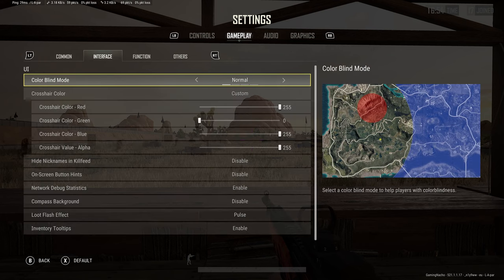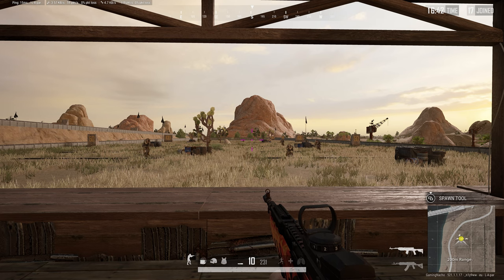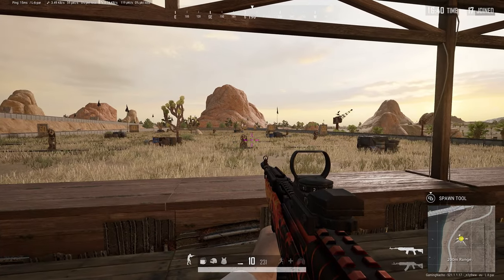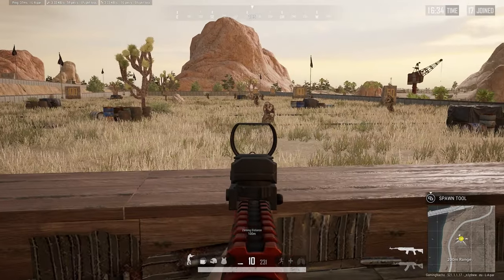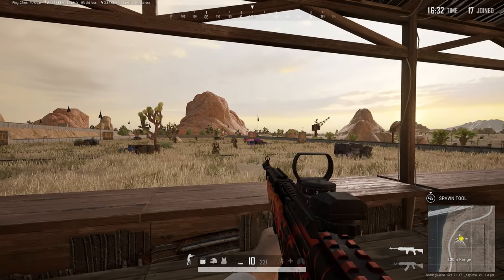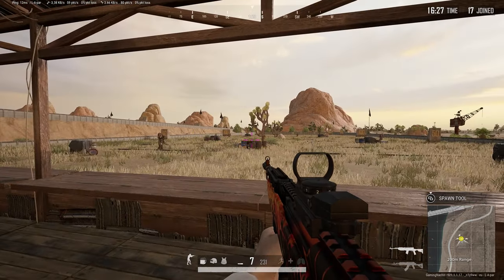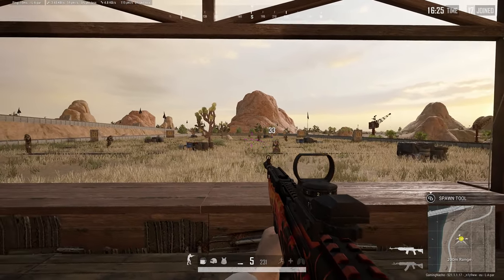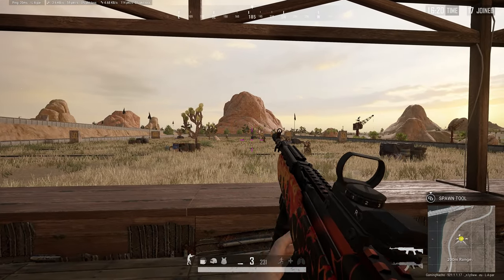GameDVR — get this disabled. It doesn't do anything good, just disable it. Colorblind mode — you'll know if you want it; some people use it because they prefer other types. I use default. For your crosshair color, I suggest setting it to a color that isn't really in the game. I like pinky-purple kind of colors — there's nothing really pinky-purple in the game, meaning I can always see my crosshair and I don't confuse it with blood or lose it in the sky or on the ground.